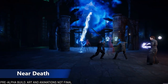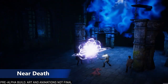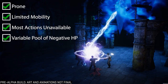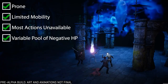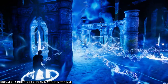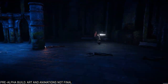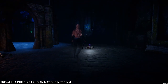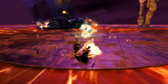In Pantheon, hitting 0 HP is not the end for your character. Instead, you'll enter a state of near death, where your character goes prone with very limited mobility, and you're also unable to take most actions. You're given a variable pool of negative hit points. This pool slowly depletes as you lie there, or depletes faster if you choose to move while near death. You can think of this much like Bleed Out from a lot of first-person shooter games, or games like Guild Wars 2 or New World.